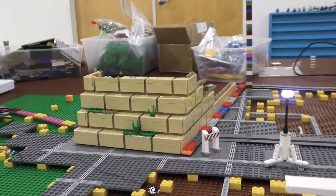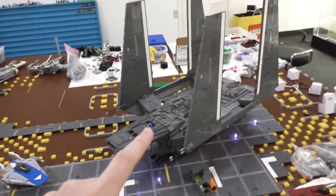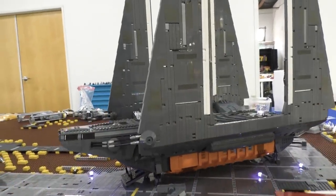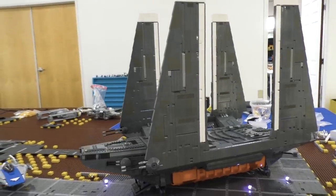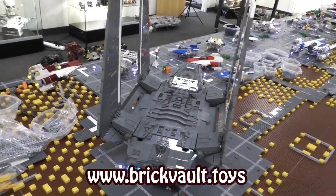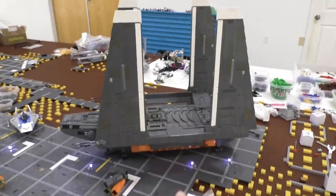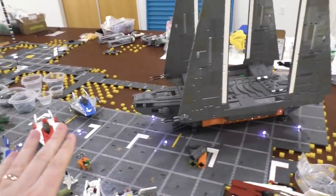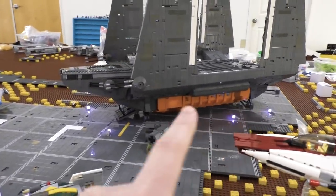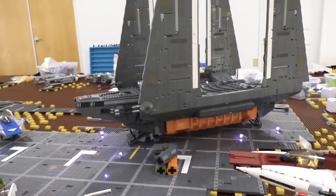Here we are on part four, which has changed a lot since the last one. One of the biggest new additions is this Zeta-class shuttle. You might have already seen the video talking about this one — if not, check it out. You can buy this mock in our web store at www.brickvault.toys. This one was designed by Pete, aka Cave God, and I think it looks awesome. I was a little worried it would blend in too much with the dark blue of the tarmac, but the orange cargo container on the bottom separates it, and I put some lights around the bottom to help with that as well.